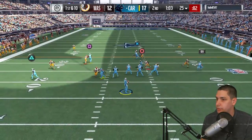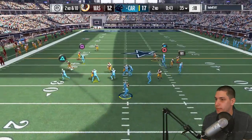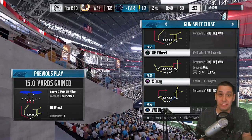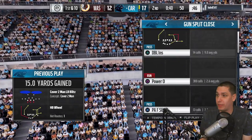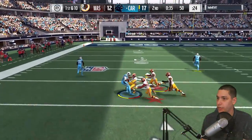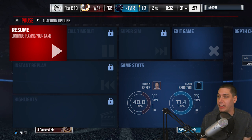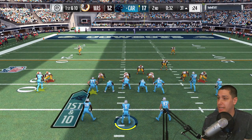He holds on — nice! Conley picks up more yards to make up for his earlier drop. We're close to field goal position. I'm abusing the halfback wheel route but when your team can't block and you don't have many weapons, you use what works. We're going to keep using it until he can show he can stop it. We're in field goal position now — moving the ball really effectively. Hopefully he quits so we can get the W.